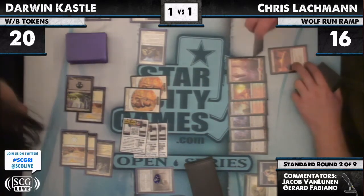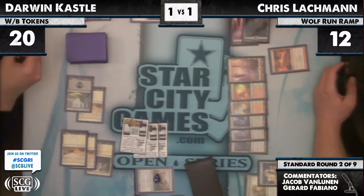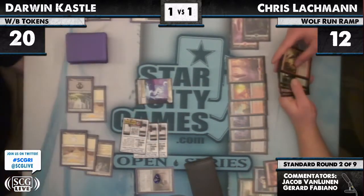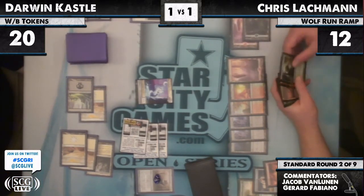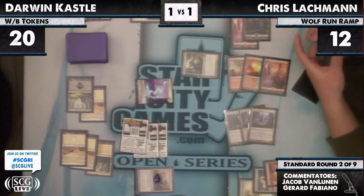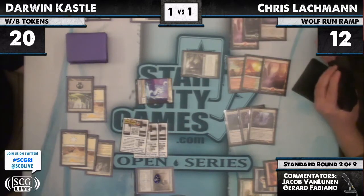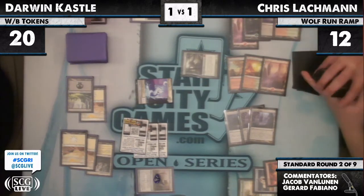There's a Whip Flare — killing all of Darwin's creatures except the Myr tokens. I don't think Lachman noticed the Myr tokens survive. He should have just Slagstormed. It killed a Doom Traveler and two little tokens. Chris has got to be careful — he could lose to Double Anthem. Darwin has no hand now at all. That's the worst about playing those kinds of decks — you wonder what he has, but no, he doesn't have anything.